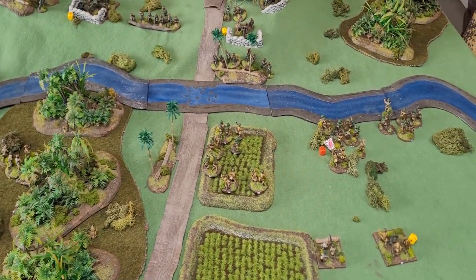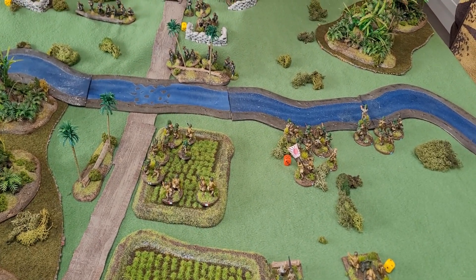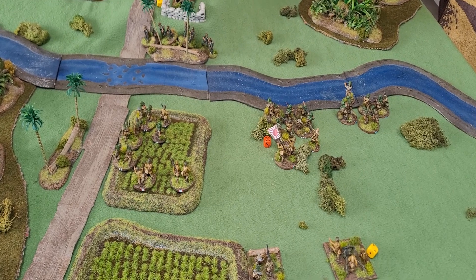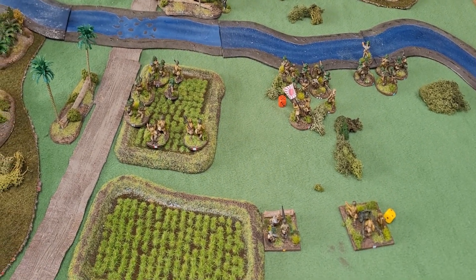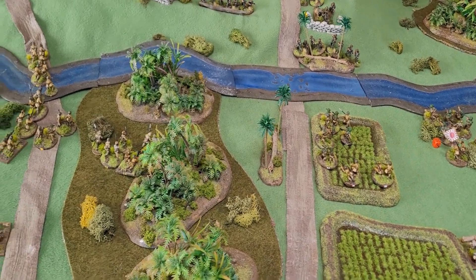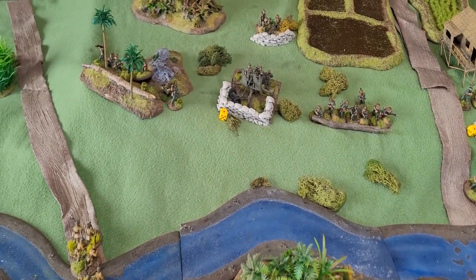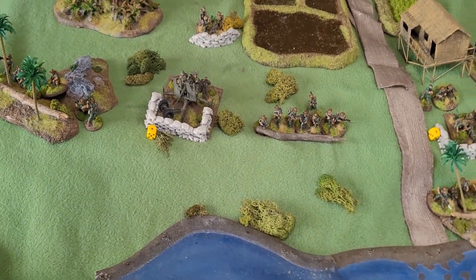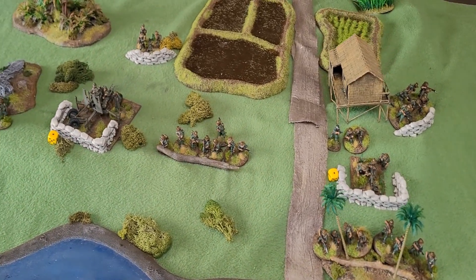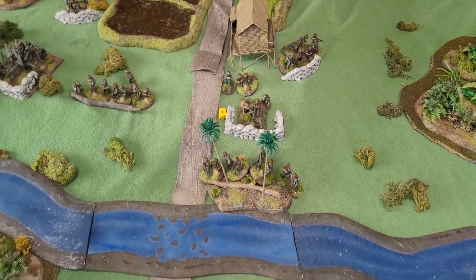End of turn three - not a great deal of action this turn. The British artillery did a couple of hits on the Japanese 70mm gun but no casualties, not a lot of action over that side. The Japanese put a hit on the Buffers gun and also a hit on the medium machine gun, but not enough to cause casualties again. On to turn four.